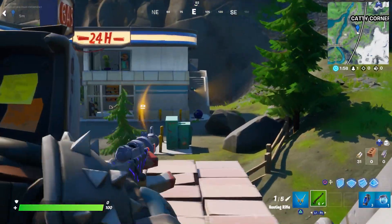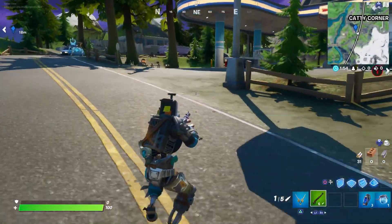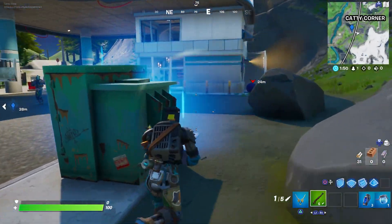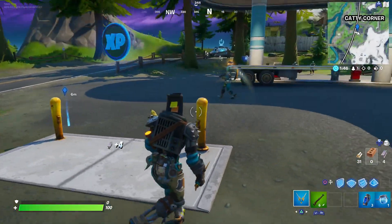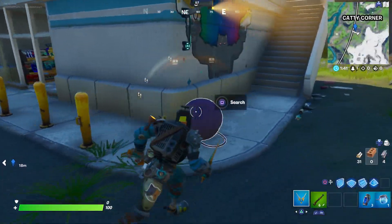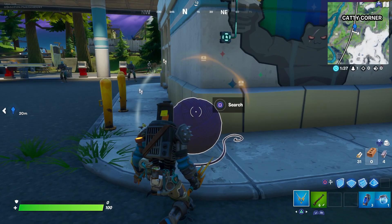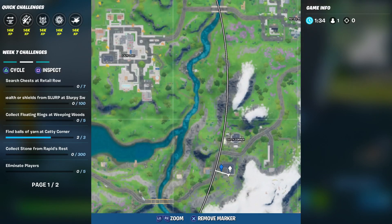From right here you can see that the third one is right across the way. Look at all these henchmen — this is what I'm talking about, it would be a death trap. There's also a secret blue coin right here if you haven't got that yet. Number three is just across from the white house. Here is the exact location on the map.